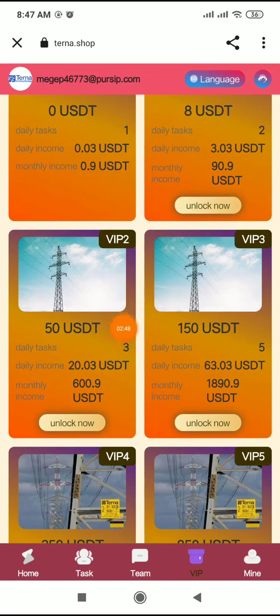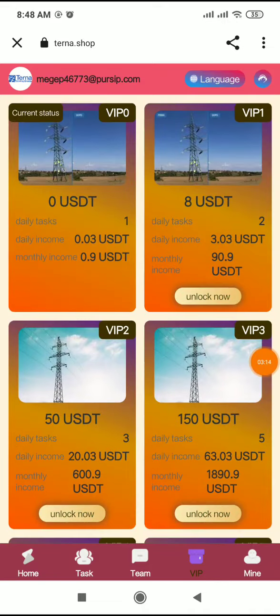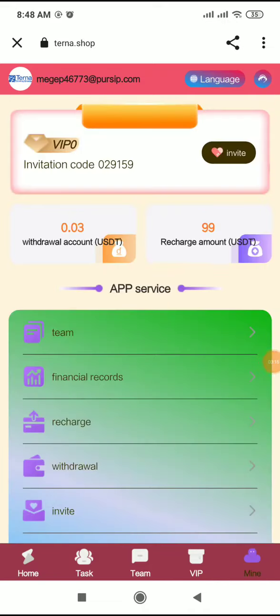VIP 2 costs 50 USDT to upgrade, after which your daily income is 20 USDT and monthly income is 609 USDT — very interesting. VIP 3 costs 150 USDT to upgrade, with daily income of 63.03 USDT and monthly income of 1890.90 USDT — very interesting. This platform has many earning methods.